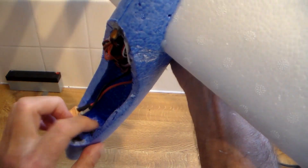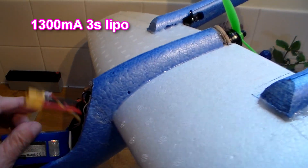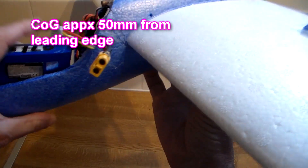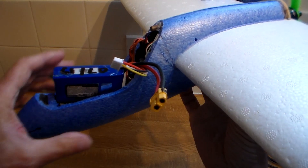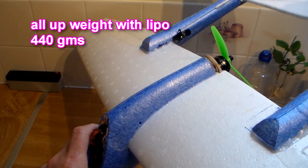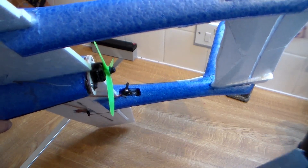The other thing I've done, because it was a bit tail heavy, is I've actually added a little bit of lead in the nose. Now the COG with the battery in is just about right at 50mm — hard to show you here — 50mm from the leading edge. So those were the couple of changes I made; back in one piece. Let's see how maiden number two went.